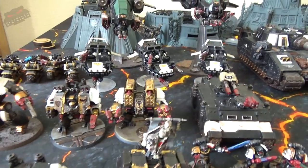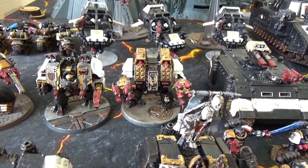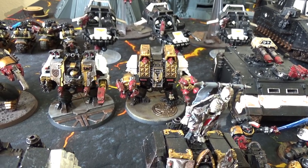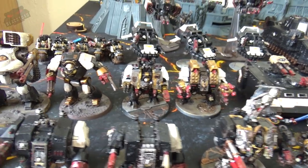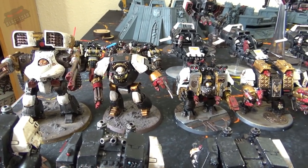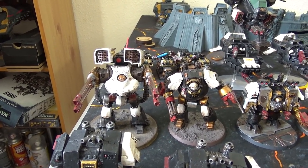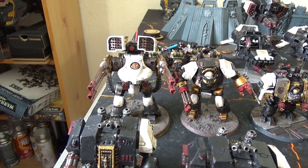The second Sternguard squad swaps all the gravs for plasma: plasma pistol, two plasma guns, combi-plasma, also in a razorback with twin lascannon. Then we have our dreadnought collection: three standard dreadnoughts, two with assault cannons and one with a multi-melta, plus a venerable dreadnought with twin lascannon. In the back row we have two ironclads — one with hurricane bolters and seismic hammer, the other with two hunter-killer missiles, two heavy flamers, seismic hammer, and power fist. To the left we have a Contemptor with Kheres assault cannon and chain fist, and a Leviathan Dreadnought... sorry, a Deredo Dreadnought with Arachnus autocannons, heavy bolters, and Aiolos missile launcher.